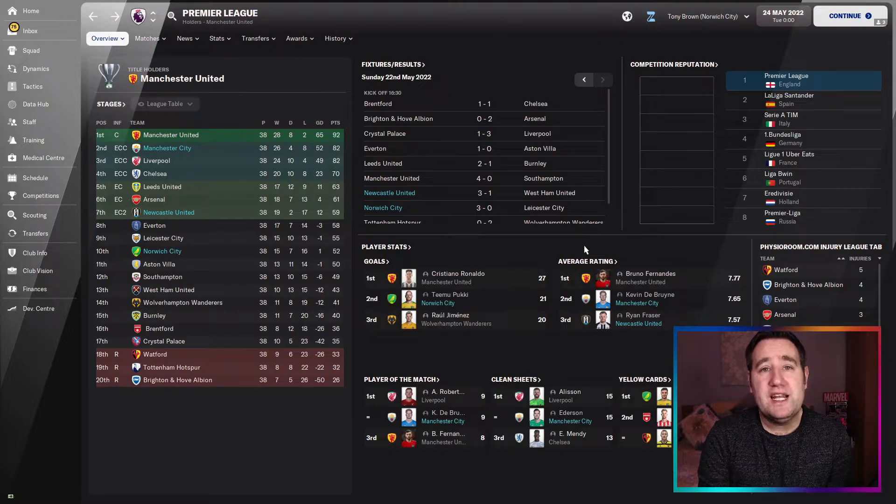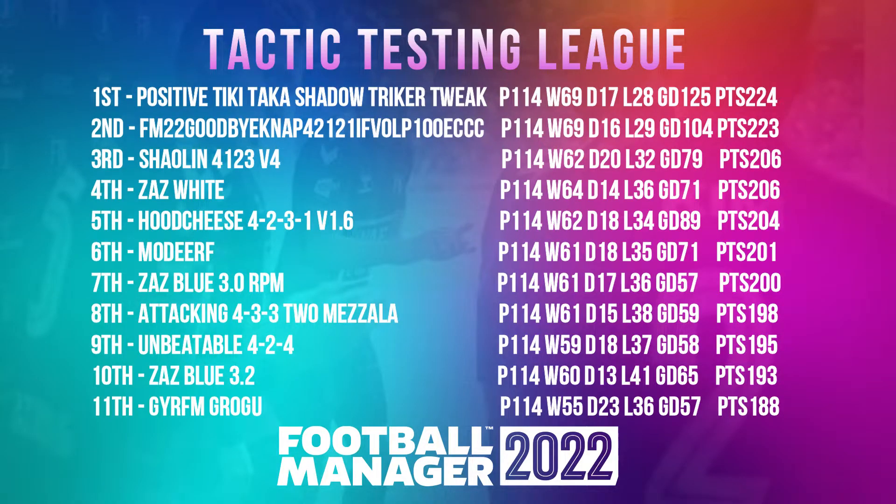Adding up all results, Zaz Blue 3.2 comes in at 10th spot in the tactic testing league table — 60 wins, 13 draws, 41 losses, a goal difference of 65, and a points tally of 193. Notably it has the fewest draws of any tactic tested — you either win or lose with this one. Norwich finished 10th in the league — 10 places above their season preview — Newcastle 7th with European football, and Man City won the Community Shield and FA Cup, reaching the Carabao Cup final.